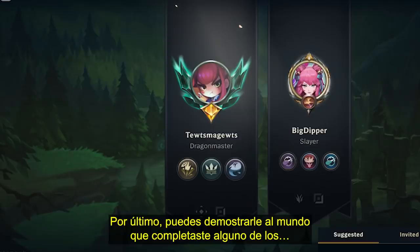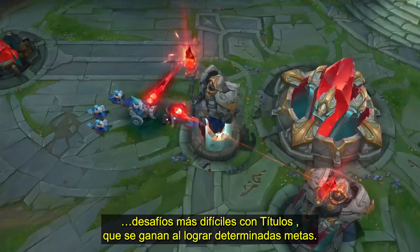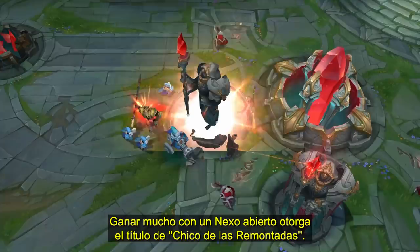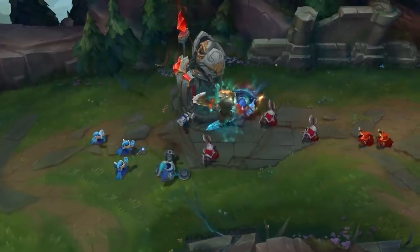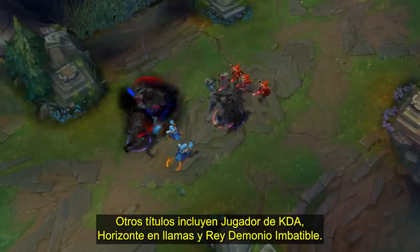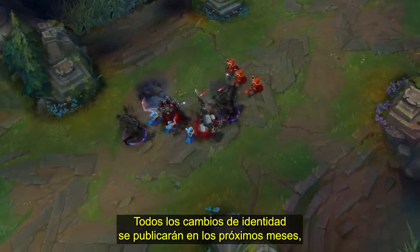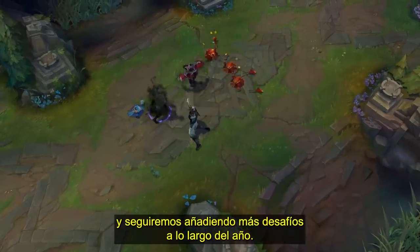Finally, you can show the world you've completed some of the more difficult challenges with titles, which are earned when you hit certain milestones. For example, winning a lot with an open nexus will earn you the title 'The Comeback Kid.' Other titles include KDA Player, Flame Horizon, and Unkillable Demon King. All of the identity changes will be rolling out over the next few months, and we'll continue adding more new challenges throughout the year.